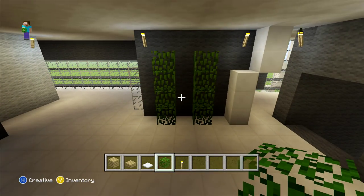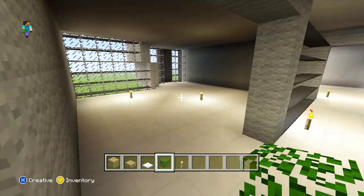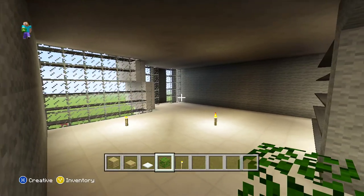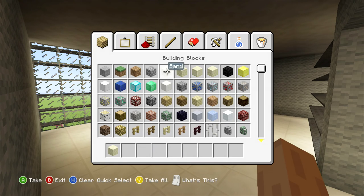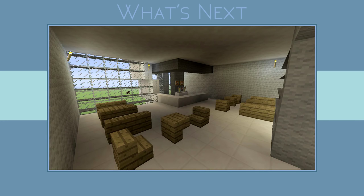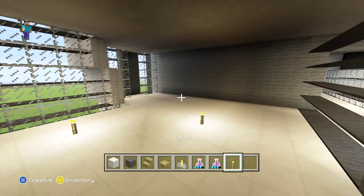That's the lobby done. The next room we're going to do is our cafe. Grab all the materials we're going to need and then start by adding our torches to sort out the lighting for this room.